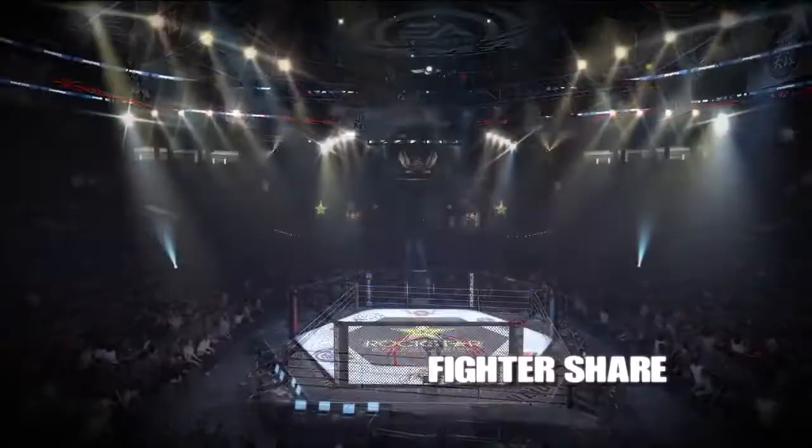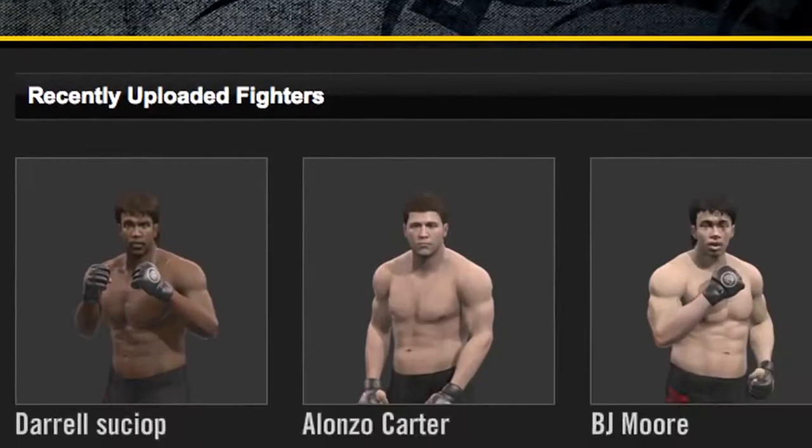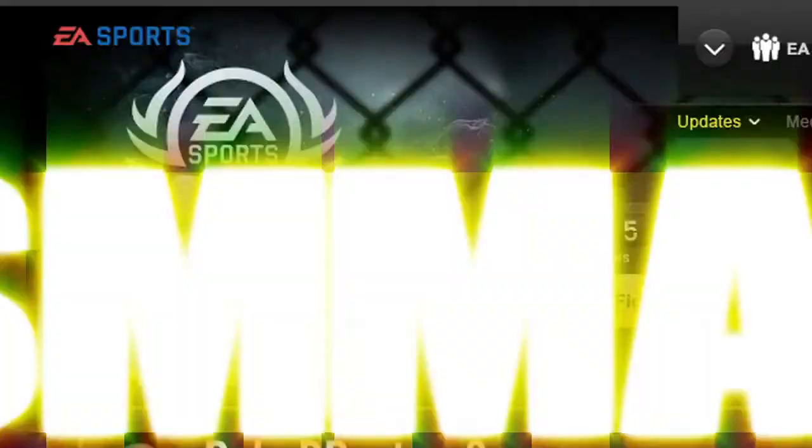Take your fighter across the world in career mode and then share him with the world using FightersShare. You can find the fighter you're looking for by searching by fighter name or weight class, or by browsing the top downloaded, most recent, top rated, and your friends' fighters. You can also bookmark fighters on EASportsMMA.com to easily find them again on your console. Check out thousands of fighters from the community and download your favorites to take them online where you can test their merits against the world.